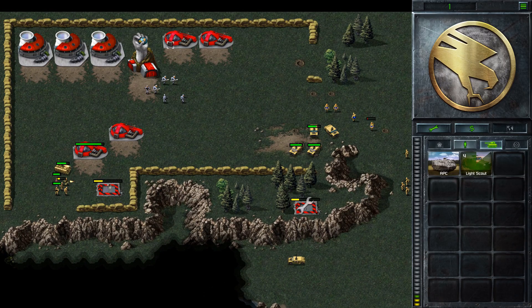We can take out the SAM sites, use the airstrike to take out this, and then we can destroy everything.